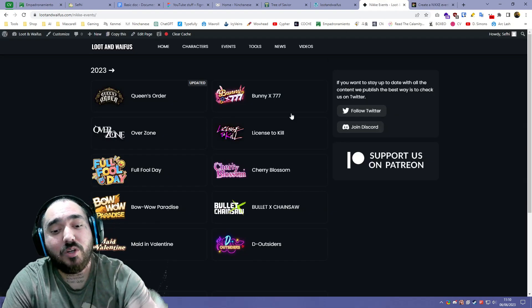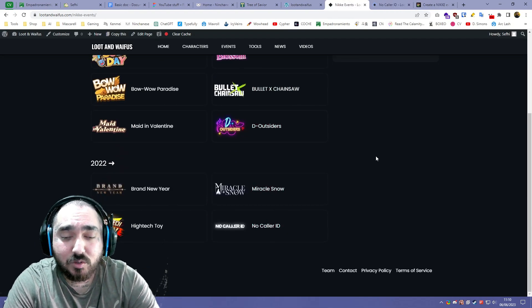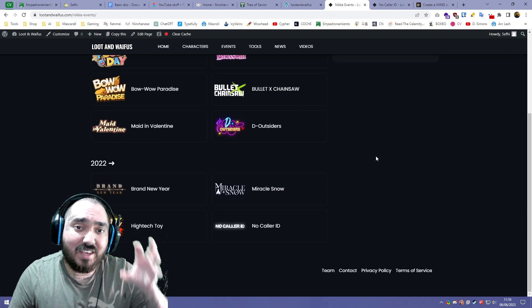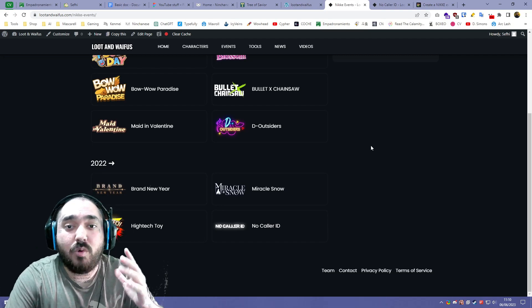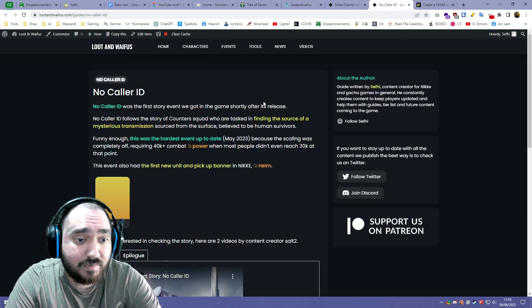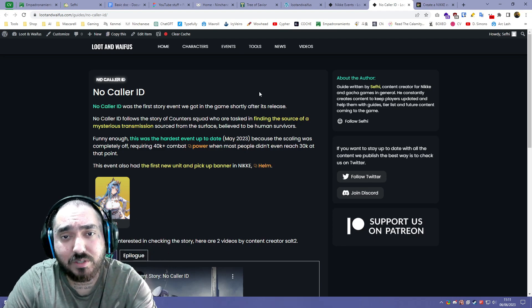We'll go by chronological order, one by one, checking each event. The evaluation is going to be a mix of the event story, the music, the mini game if there was one, and the units that were released as well. So the first event we got is No Color ID.